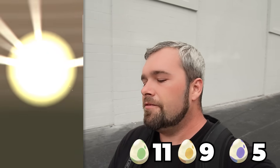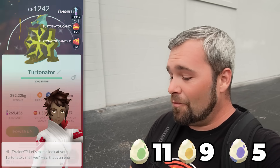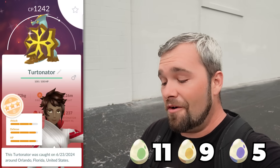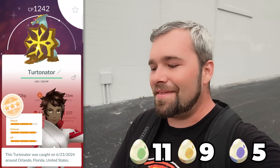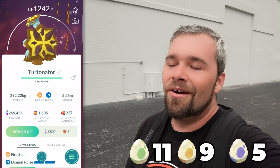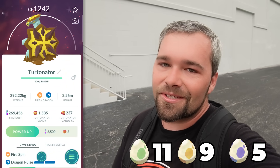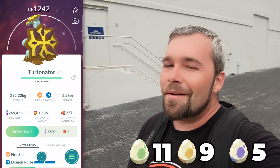Got this 10-kilometer egg after that Shiny Slowbro, and it's a Shiny Turtonator! 12-14-14 — it's not as good as I thought it would be, but that doesn't matter. That is an awesome Shiny. I love the fact that we get to see the sparkles and everything, because I think I hatched this way back during the Tainan Safari Zone and we didn't have the sparkles.